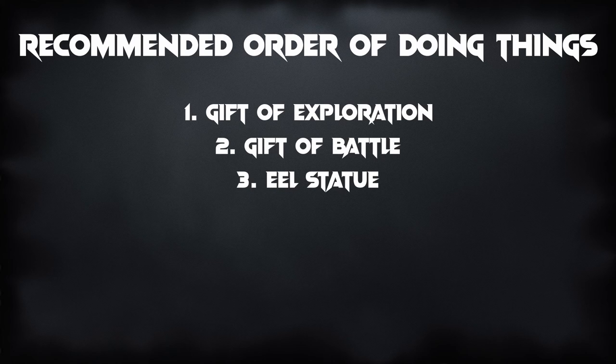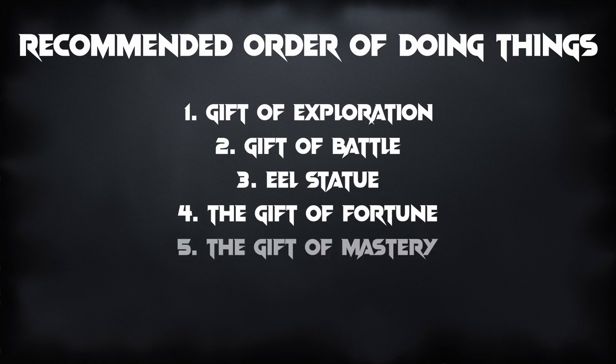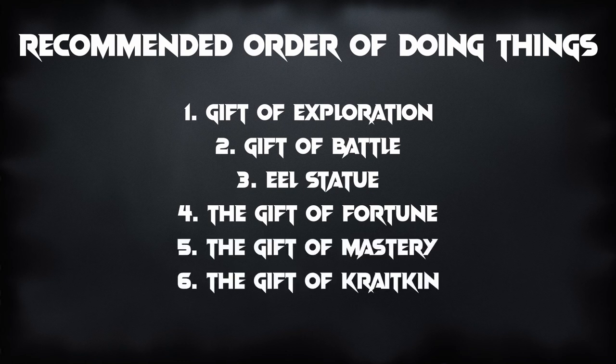When doing the Gift of Exploration, make sure you have gathering tools equipped and gather every resource node you pass. Next, focus on the Gift of Fortune, starting with the Mystic Clovers, as that recipe may return Tier 6 materials needed later. After the Gift of Fortune, finish the Gift of Mastery, then do the Gift of Kraytkin, and lastly obtain the Venom. I usually place a buy order for the precursor when I start a new legendary, but many players prefer doing it at the end, so that choice is up to you.